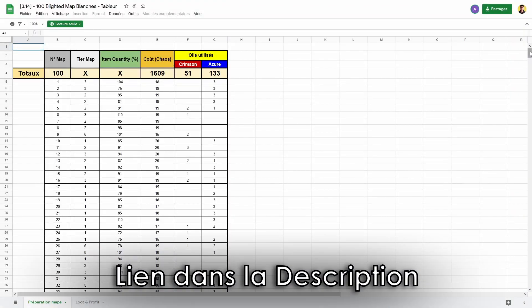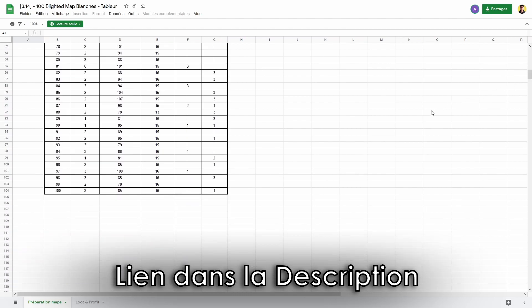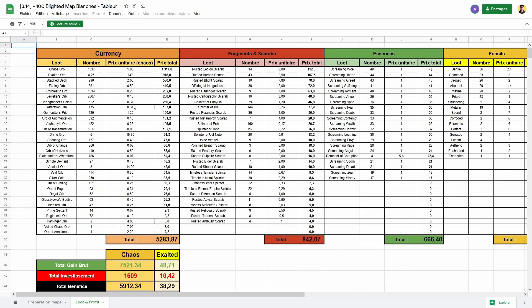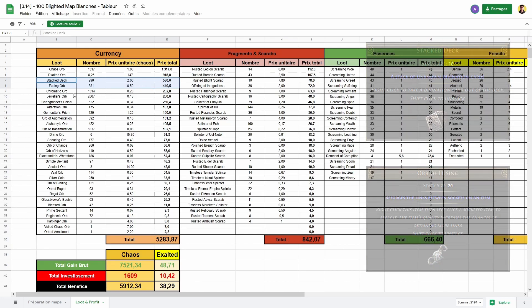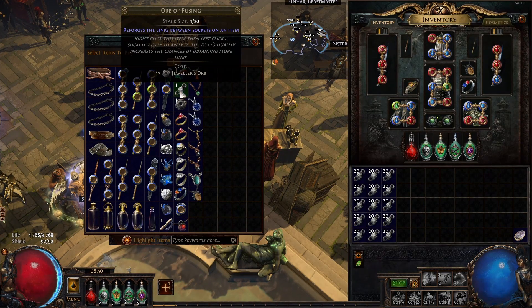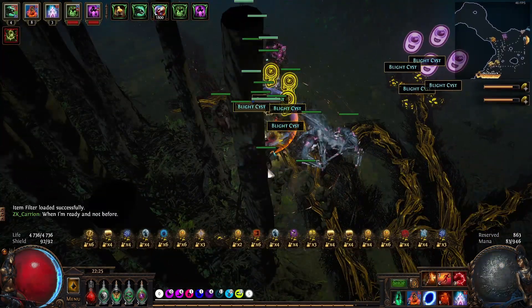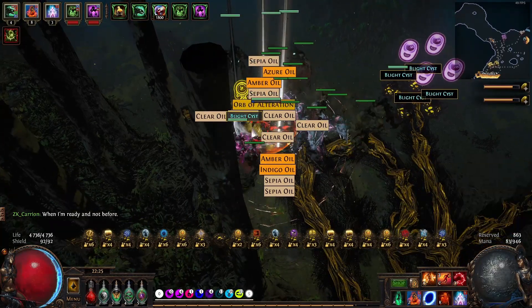Voici un tableau Excel qui recense toutes les informations de l'expérience réalisée : une page est dédiée à l'investissement des maps et leurs coûts, et une autre répertorie tous les loots que j'ai pu ramasser ainsi que les bénéfices totaux. On peut voir qu'avec seulement la partie currency, j'ai pu rentabiliser l'entièreté de l'expérience. Les currencies de valeur comme les Stacked Decks ou les Orbs of Fusing ont une grande valeur unitaire, donc les vendre à grande quantité vous rapporte beaucoup. De plus, je convertissais mes Jeweller's Orbs en Fusing pour maximiser les ventes. J'ai aussi droppé quelques Divine Orbs et Exaltés qui ont apporté pas mal de bénéfices, mais même sans eux, les bénéfices restent très grands.